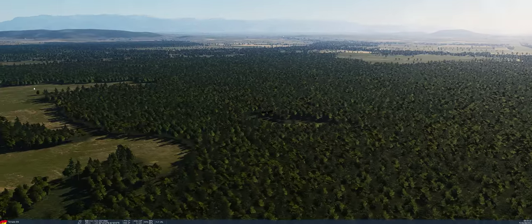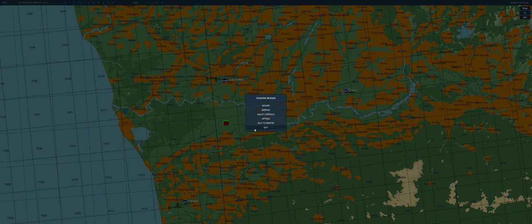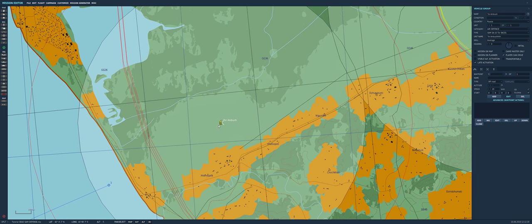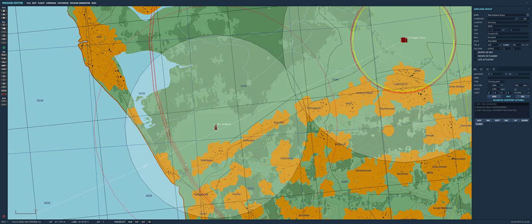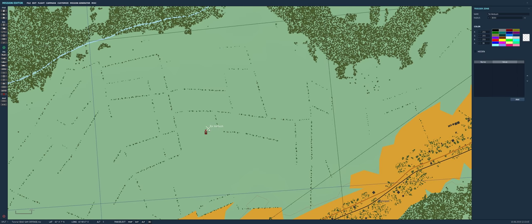We see the Tornado riding away. Let's go to something a little more complex that adds some spice. I placed a TOR here — it's a SA-15, or Gauntlet as the NATO denomination. We're not going to be activating it anymore — we want this unit to stay silent until the aircraft comes within the weapons engagement zone of the TOR, which is about 12km. So we're going to create an ambush — a trigger zone — and set the ambush zone at 9km.